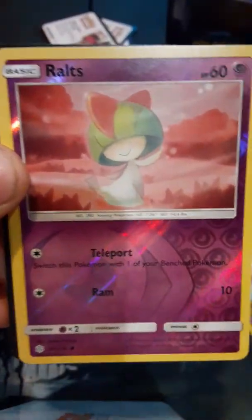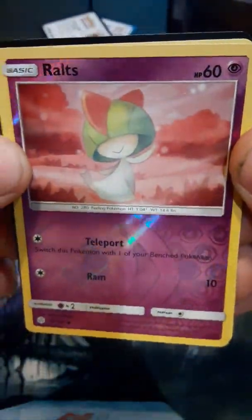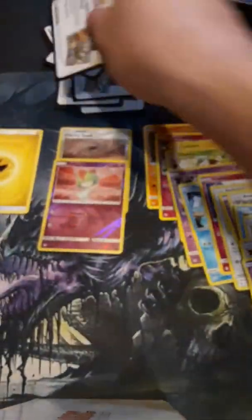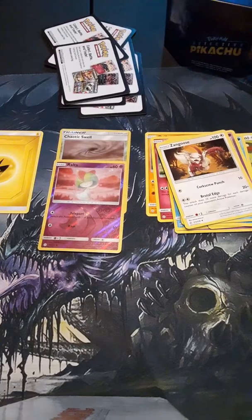Golit. Foil Ralts! And last one — Zangoose. If you enjoyed the video, please subscribe. Thank you and have a good day.